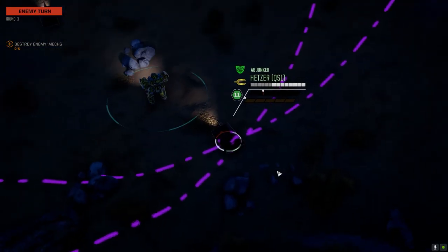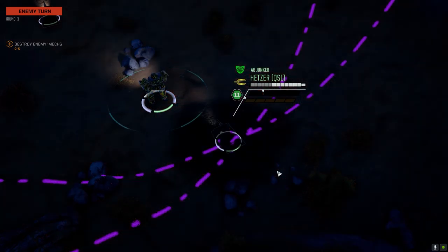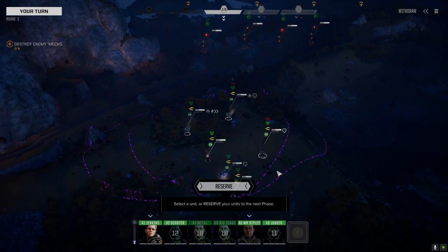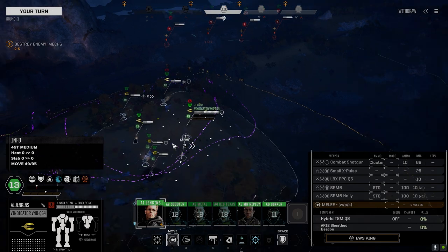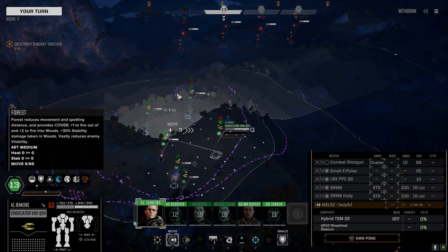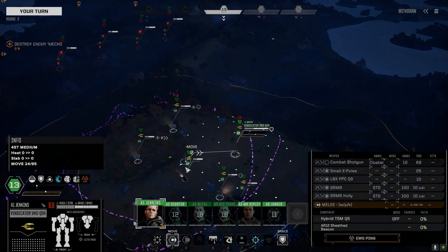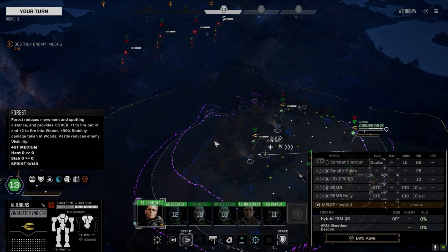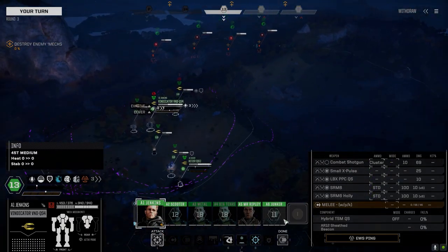They've got a sensor lock on me — they sensor lock you then shoot somebody else. Last episode I mentioned that the second QuickSell Hetzer is going to be supporting the first one, and they dart in together. Oh, they've got an Atlas! This is Lear and Commonwealth so this has got to be a scout lance — that's going to complicate things a little bit.